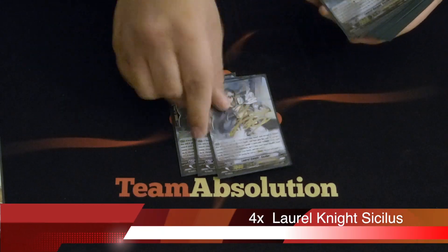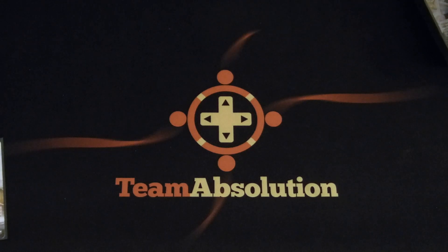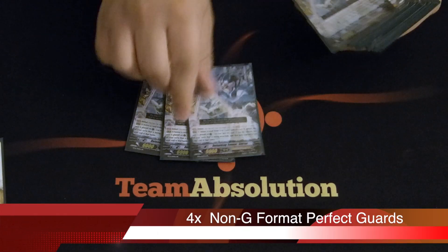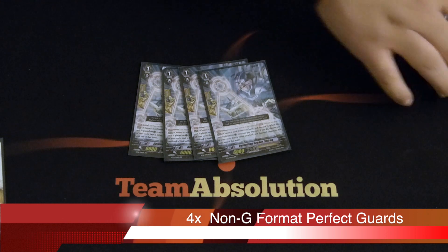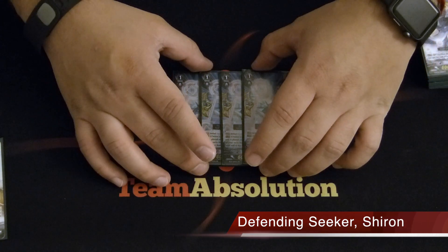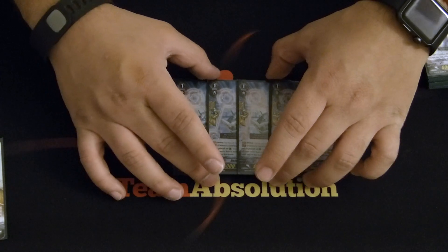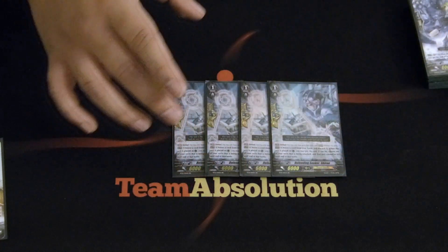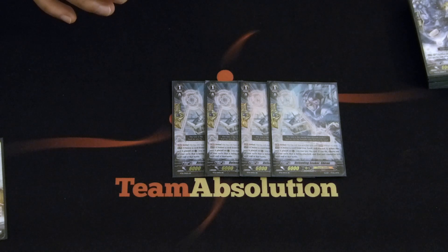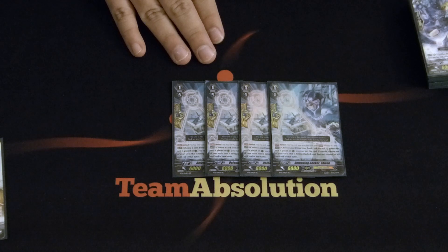Moving on to grade ones. I run four Stride Fodder. We're running less than optimal grade threes, so Stride Fodder is an absolute must in this deck, so I run four of them. I also run four normal PGs. A lot of the decks at the top used unflipped PGs — you're more than welcome to do that. Flipping is definitely something you're going to want to do, because the deck is somewhat combo/bust heavy.